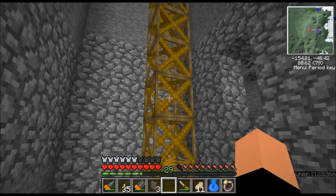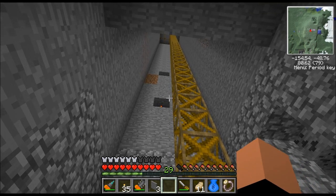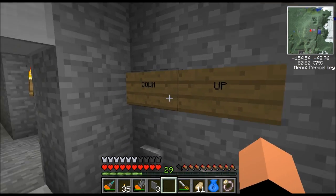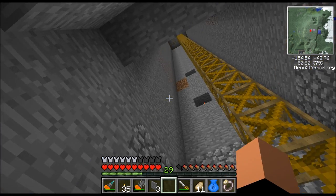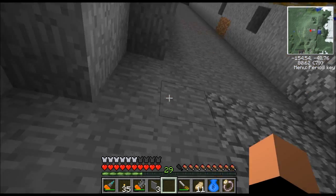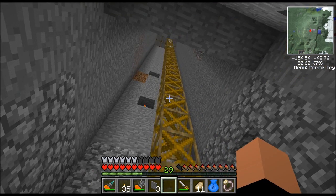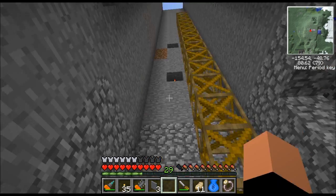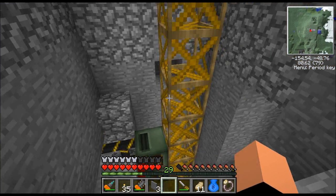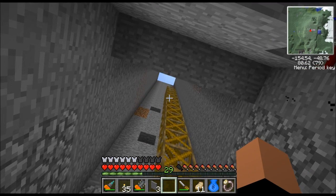They're actually connected to the same block. Here's the elevator. I have another video showing how the elevator works — I'll put a link in the description if you're interested. You've got an up button and a down button all the way to the top. If I push the down button, you can see the elevator coming down. It's a little bit glitchy — they do it with what's called frame motors, which I believe is part of the Red Power 2 mod.